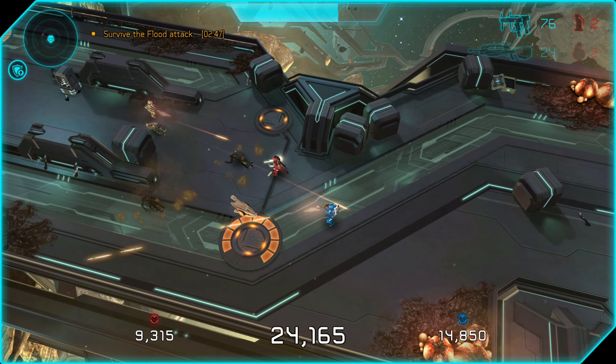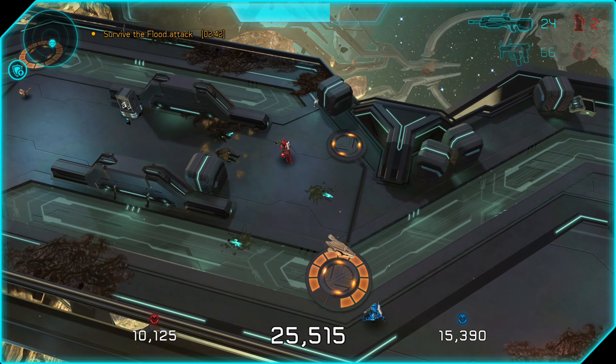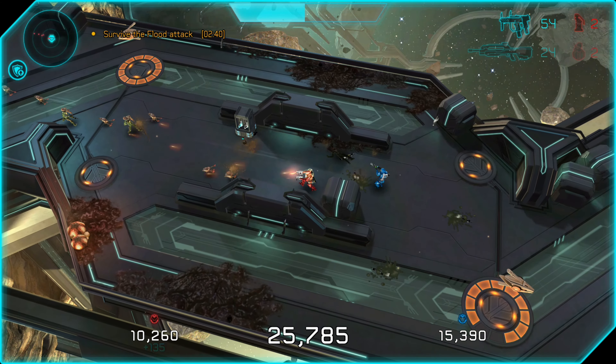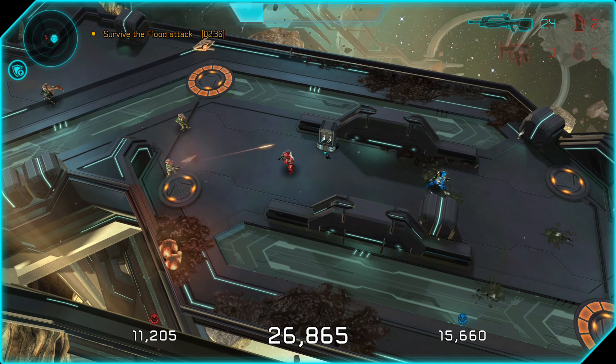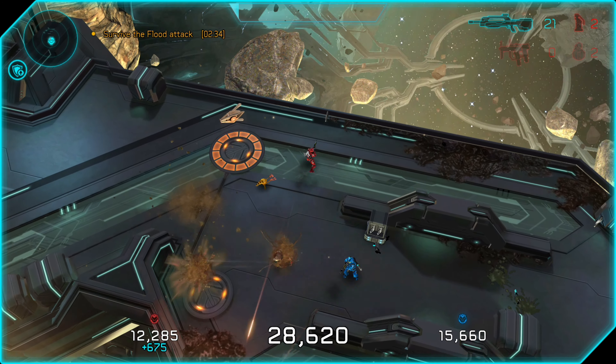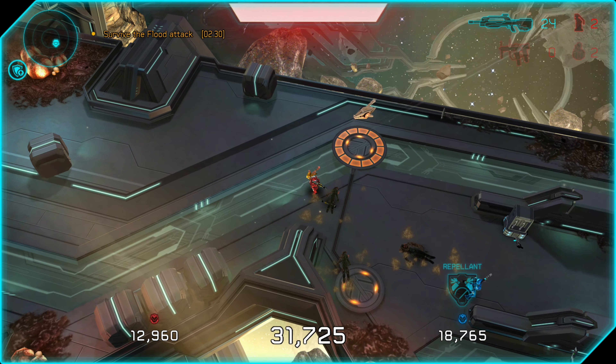Two very helpful armor abilities for this achievement are the repel, which as you would expect repels the flood for a short time from a small area. And one I like even more is the overshield, which is what I have active here. If you find an infection form leaping at you and about to latch on, you can activate the overshield and the infection form will not be able to latch onto you while it's active.